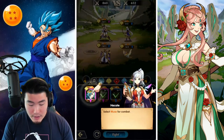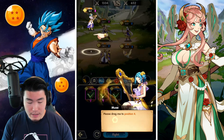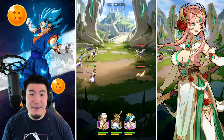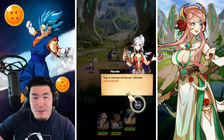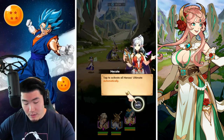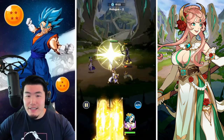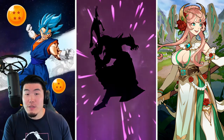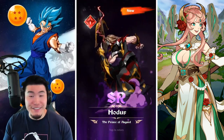So we got Muse now and we can select her for combat. Her ultimate is most effective in the center, so we'll move her there. As expected, there is an auto button. The difference is that if you don't have auto on, you have to manually use ultimates, whereas if you have auto on, they'll automatically use their ultimates.